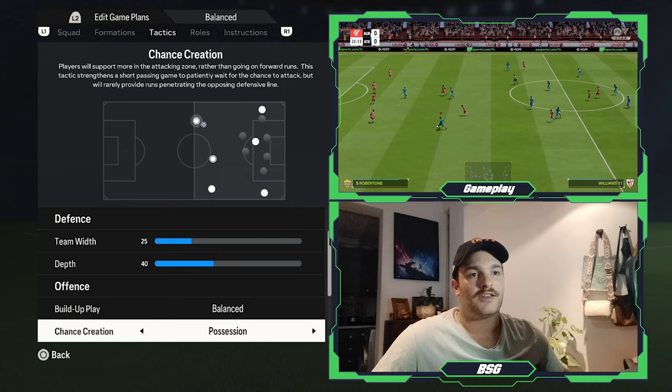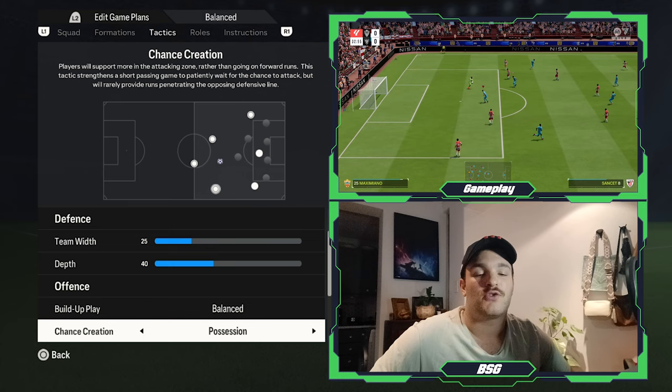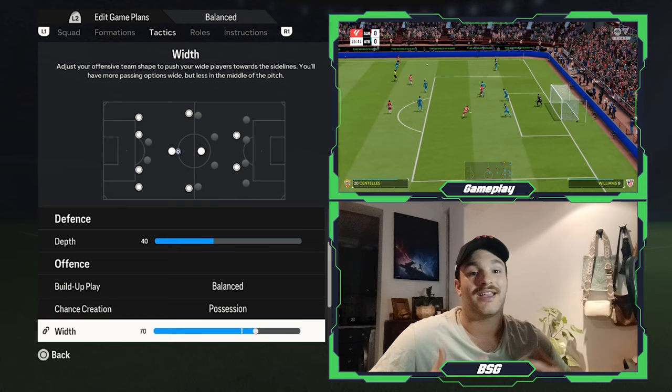As for the transition, it is a possession-based brand of football, allowing players to maintain their positions while supporting offensive play — forming little triangles or diamonds of passing play, slowly and progressively moving it towards goal. The offensive width is set to 70: not the widest, but it allows space and pace down the flanks, generating that with link-up play between the wingers and full-backs.